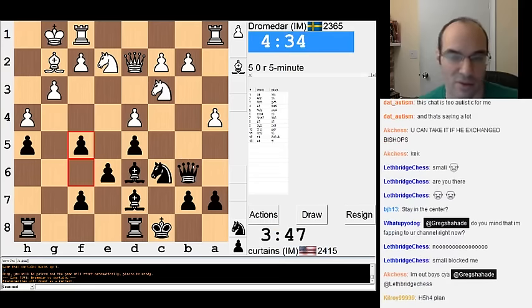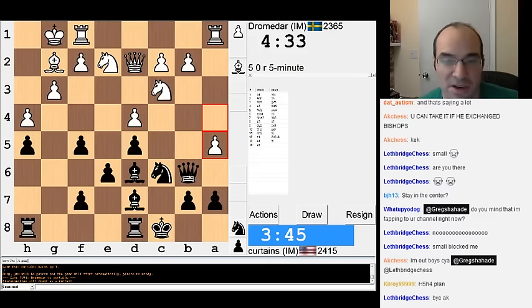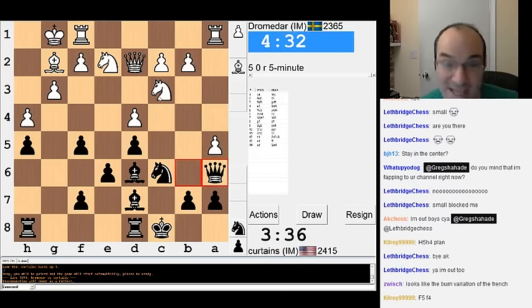If A5, I can take it, or I can also go Queen A6. Doesn't seem to care about me taking it. Let me think. If Knight A5, Knight D5 is his idea. I'm going to go Queen A6, sorry. Rook moves. Bishop F1 should be his idea, I think. Yeah, this did not go the way I wanted it to go.